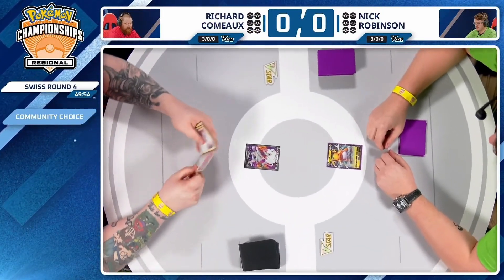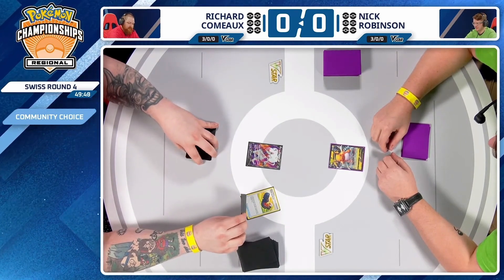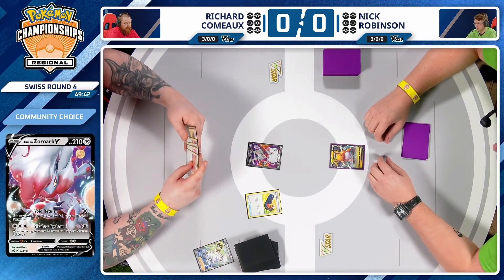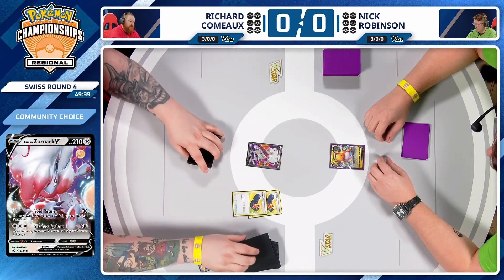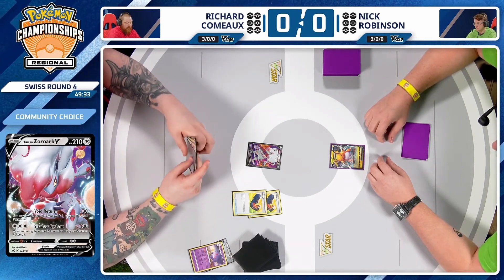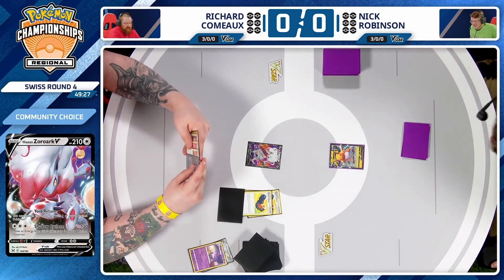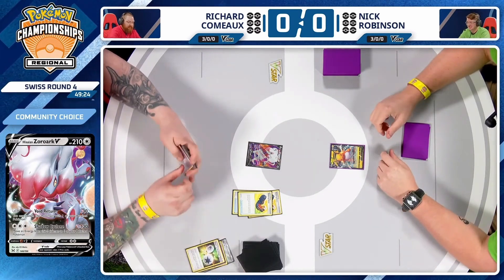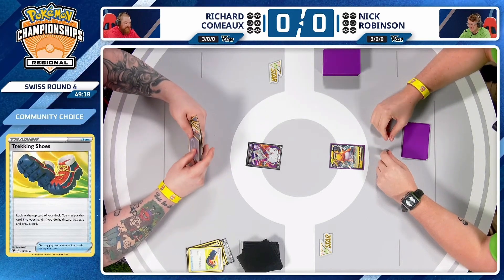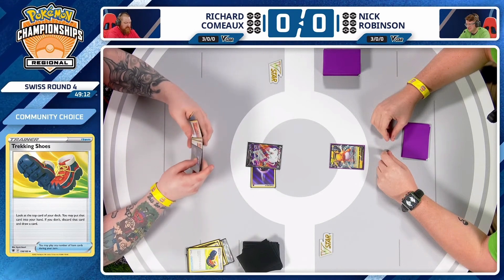Richard's going to start things off with that Hisuian Zoroark V in the active spot — that glorious full art. Meanwhile, Nick is starting with that Raichu V in the active. Do you see the Trekking Shoes being played initially? Not a card we've seen in quite a while. Sitting down 3-0 and your opponent's playing Hisuian Zoroark V-Star. Three Trekking Shoes to start, but he's got to discard a Double Turbo Energy. His hand is not very good — no supporter for next turn.